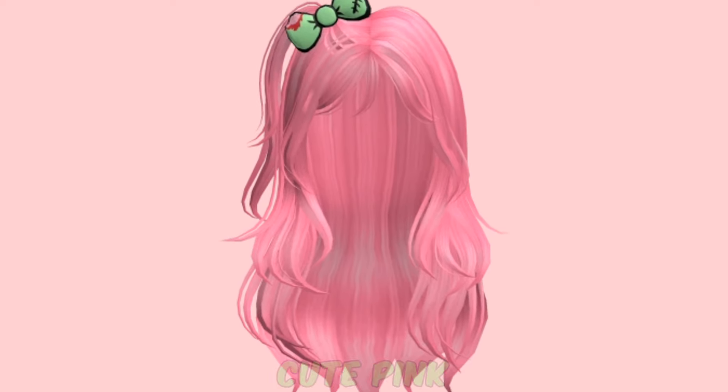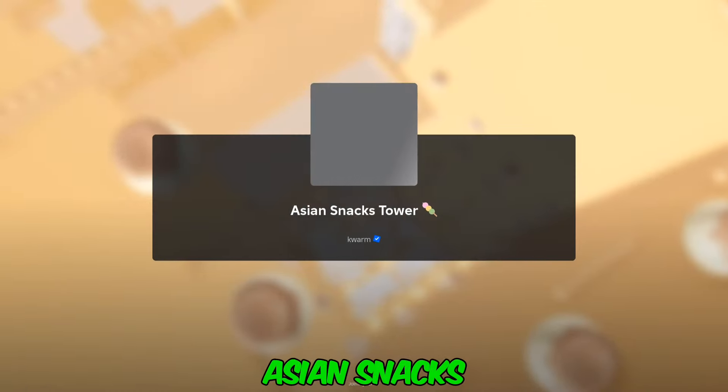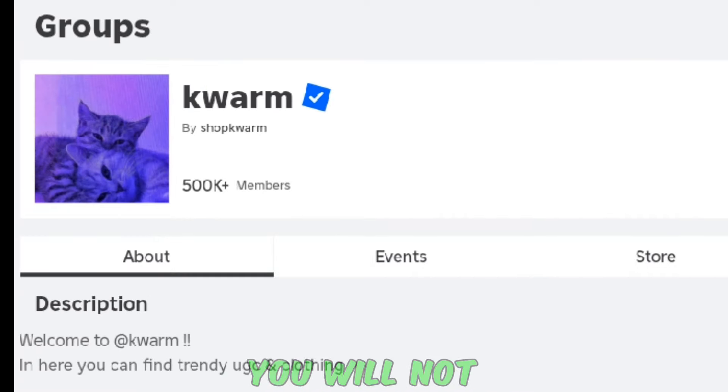This is the cute pink messy zombie hair. It's going to be available inside of the game Asian Snacks Tower. So before you get inside of the game, make sure you join the group Caveworm on Roblox. If you're not in the group, you will not get the free hair.